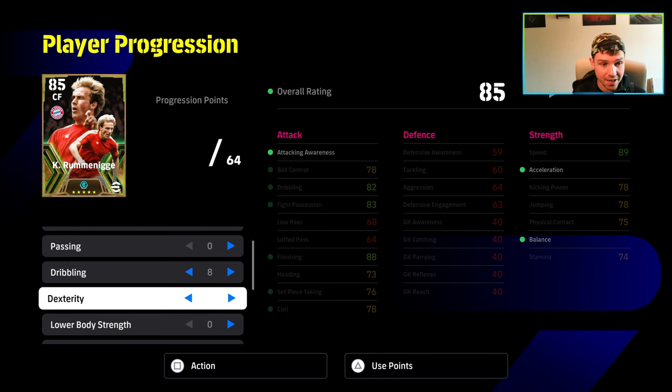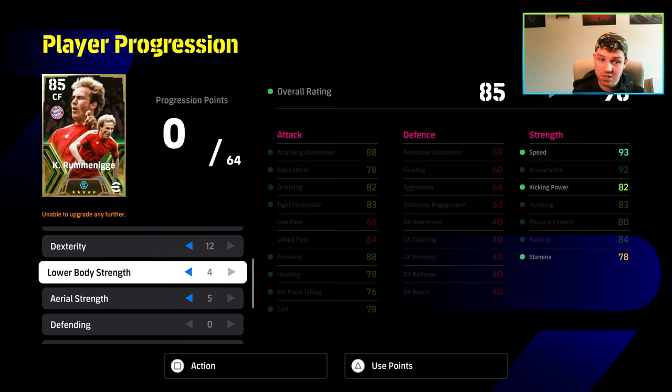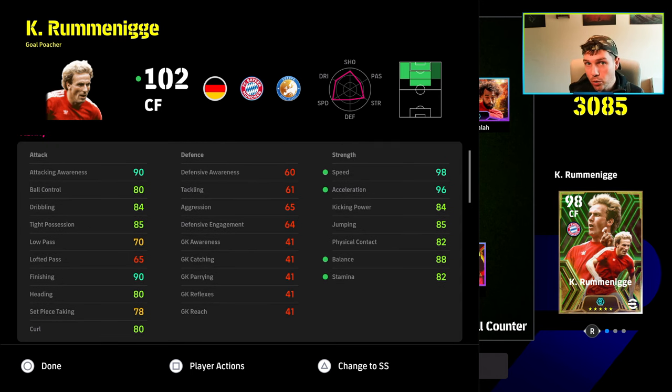Depending on your skill level, we're going 10 into shooting, 0 into passing, 8 into dribbling, and 12 into dexterity. That's going to leave us 2 into lower body and the rest into aerial strength. If you're not too fussed about aerial strength and don't like crossing balls, you can take those out and put them into lower body strength to get his kicking power up. What you're going to want with this build is an assassin-like center forward — your main number nine, kind of Harry Kane-ish. Not really as run-and-gun as I'd prefer. This is a fantastic build with 90-plus in every stat, but tight possession and balance are the key stats if you want run-and-gun, and he doesn't have it with this build.